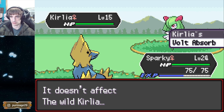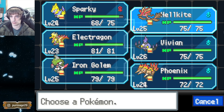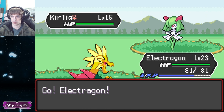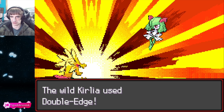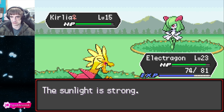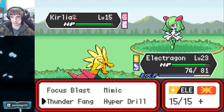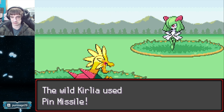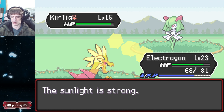I don't know if I should catch this thing. It's got Volt Absorb. I don't think evolution is randomized on this, so it should still evolve into Gardevoir. That's not a good move - not a good move for it at all. So far, not great moves.